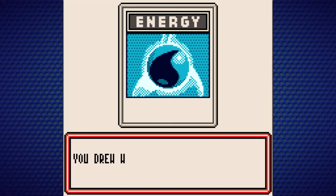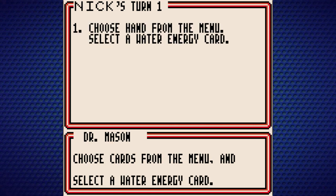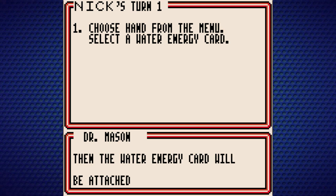Every turn we draw a card. In this case, we drew a Water Energy. To use the Attack command, you need to attach Energy cards to your Pokemon. Choose cards from the menu and select a Water Energy card, then choose your active Pokemon Goldeen. Basically, we're just assigning a Water Energy. This is not always a one-time use — if it is, or if you lose the Energy card, it will say so on the attack itself.